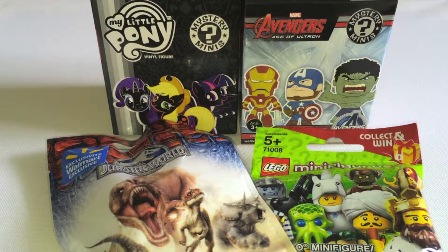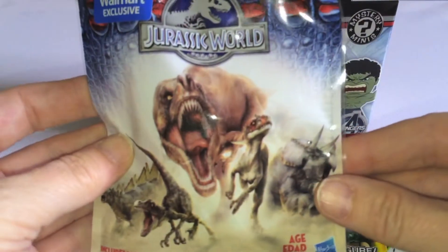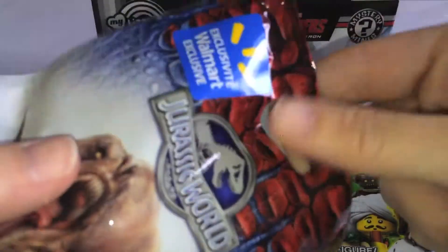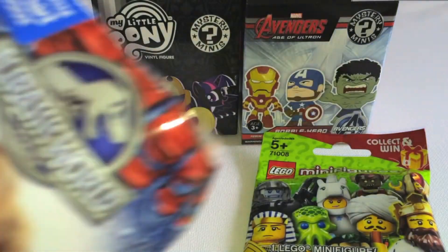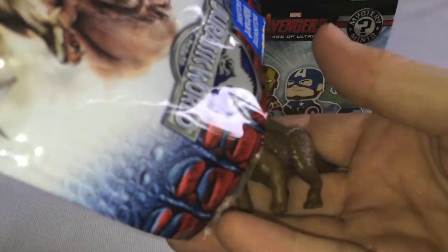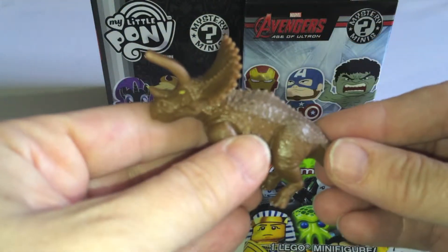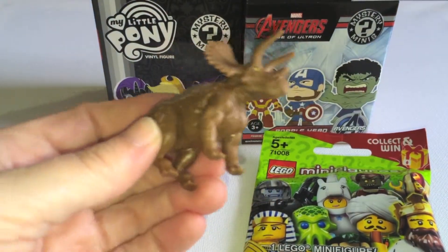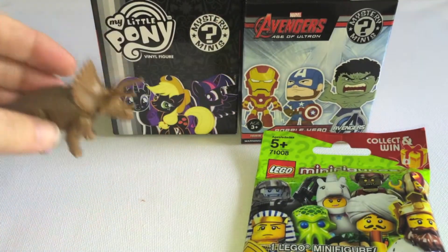We're going to start today with the Jurassic World. This was an exclusive to Walmart and I think this is in advance of the movie coming out. I actually remember when the very first movie came out — I think today might be a little bit of a nostalgic day. So let's see who we get in Jurassic World. Oh wow, that is really cool. It's like a coppery bronze color and I think it's a triceratops. I might have to go brush up my dinosaurs before I go see the movie, but that's pretty cool.